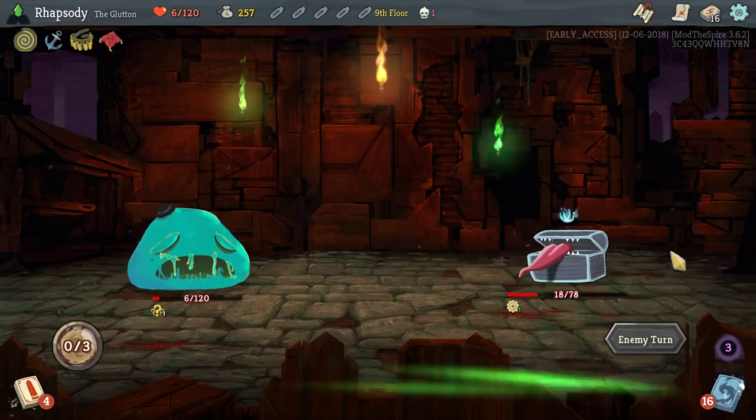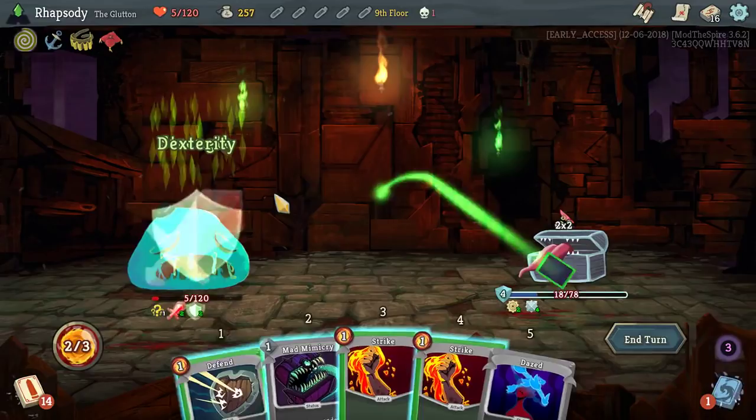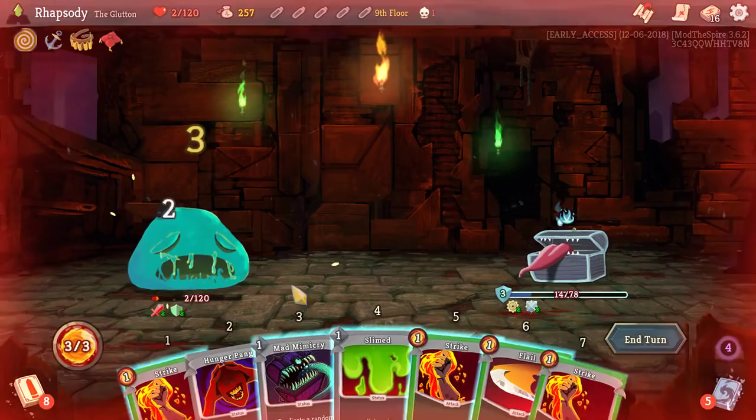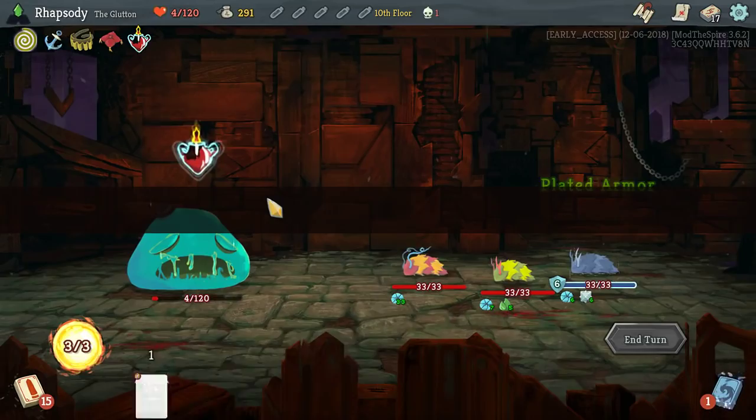I can't believe how rarely we're getting Uncanny Aura with the kinds of cards we would need. At least I'm trying. Blood Violet — at the start of each combat, heal 2 HP. Gain 8 block and heal 8 HP. I might take that — maybe we somehow live. Maybe. But I doubt it.